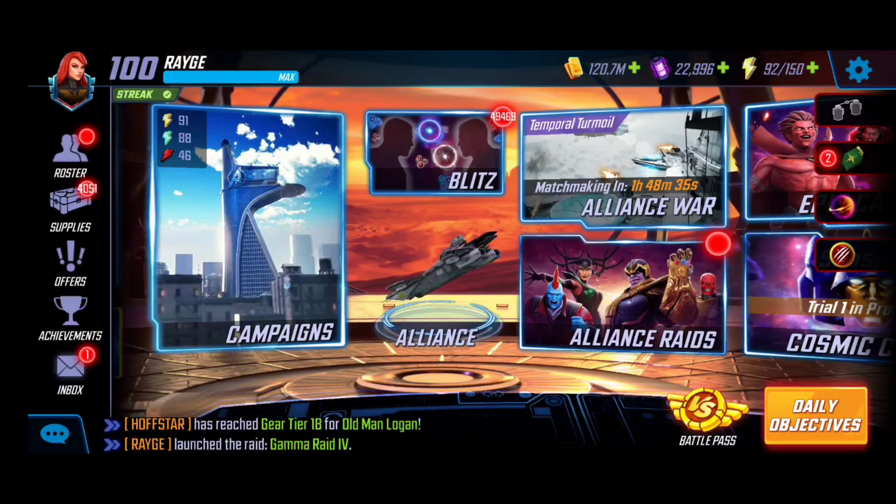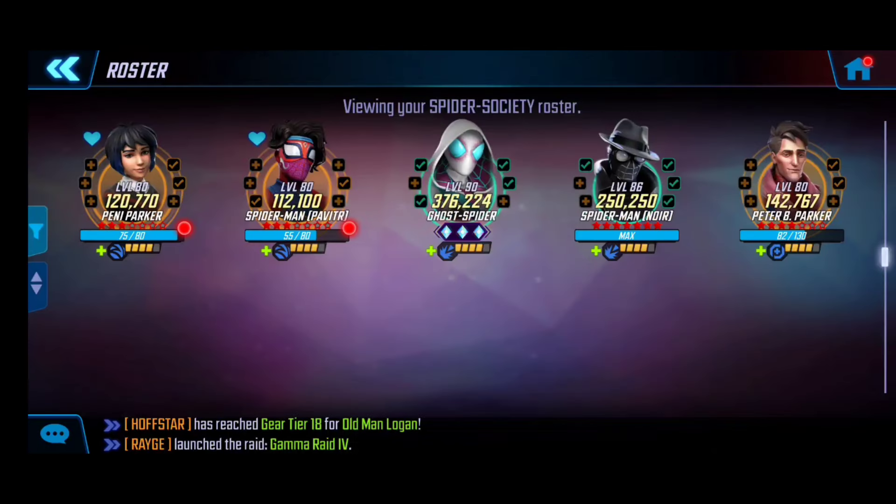We're going to go through each of the upgrades respectively and go through the first two nodes — this team can absolutely crush through them. I'm going to keep tinkering around to see what it takes to get through to the boss node, but in the meantime, if you're trying to build a budget team, I can assure you this will get you through the first two nodes. Coordinate with your alliance mates to finish that last and final node of the Skills section.